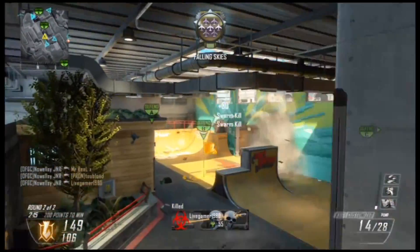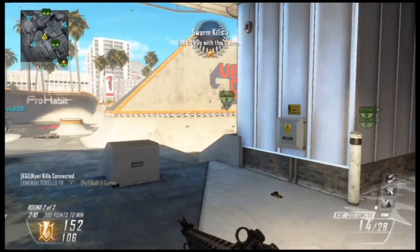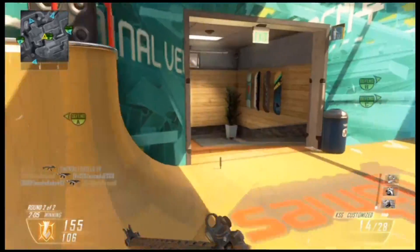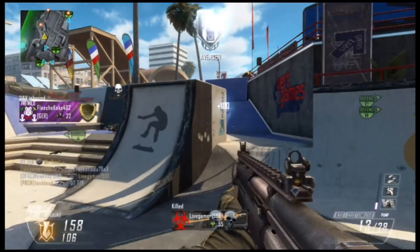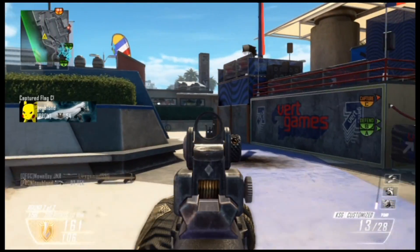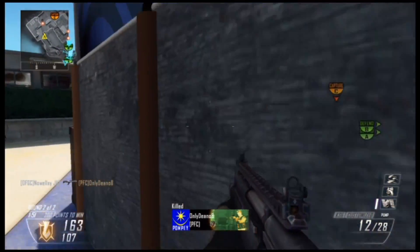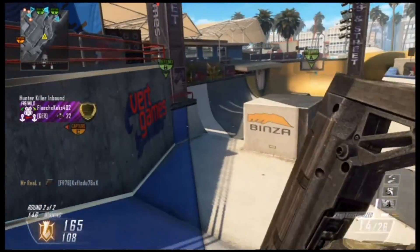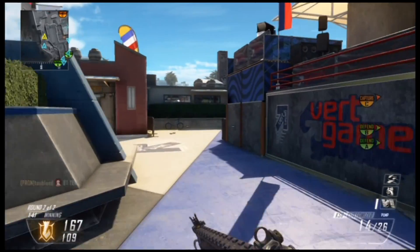Just use fast mags and long barrel, run and gun at them, and you should get some pretty good kill streaks. Obviously use your VSAT because when you get your VSAT it's kind of hard to die — but it's not impossible, as I've said before. That's how I got the Swarm, and I think I went something like 56 and 12 on this game, I'm not too sure. But yeah guys, that's that gameplay covered.